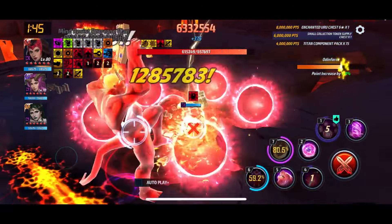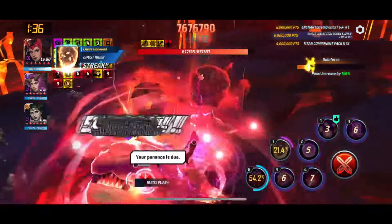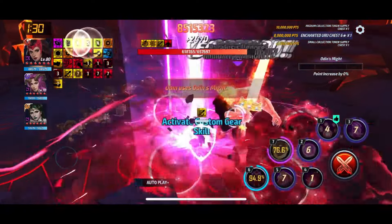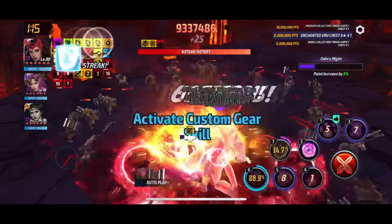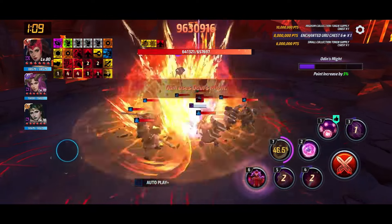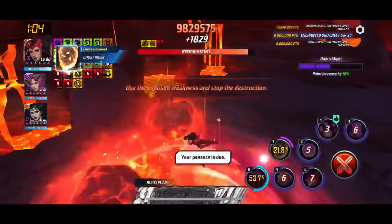If you can get the rotation with the light phase and the four-collect, that is the best. If you cannot get that, you're still not going to lose a whole lot — as long as you get at least one of these roars with the four-collect, that is great. As you can see we are at 8.5 million, which is an amazing score. Scarlet Witch is very strong.